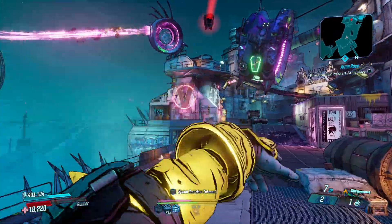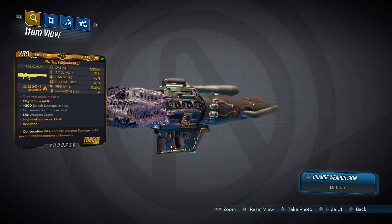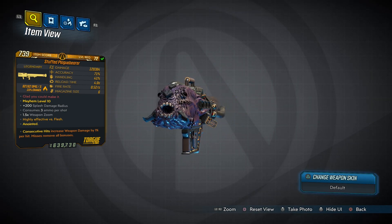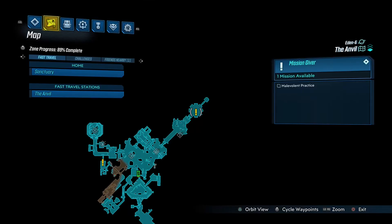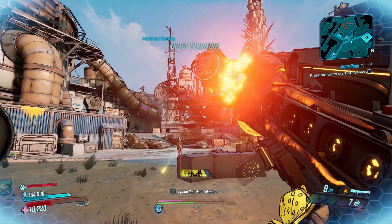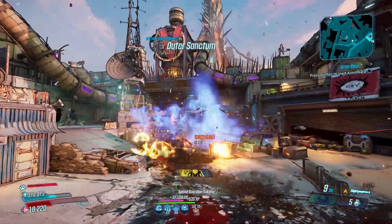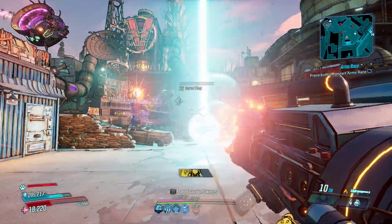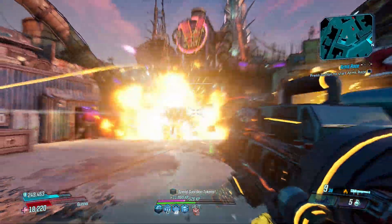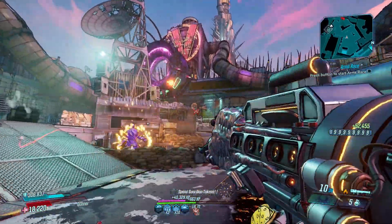We end part 2 of the most fun legendary weapons in Borderlands 3 with the Plaguebearer, a Mayhem 6 launcher that has an increased chance to drop from the Warden, which you fight around here in the Anvil. The Plaguebearer brings the plague to the battlefield, infecting everyone with massive amounts of damage. It consumes 3 ammo per shot and after fully charging it unleashes a glistening orb circled by smaller Merv grenades.